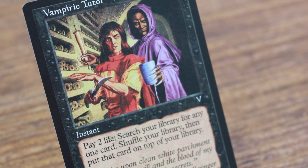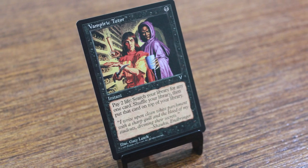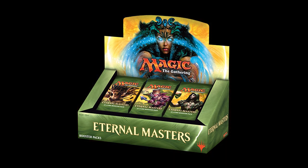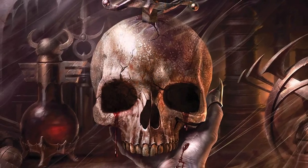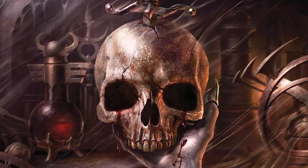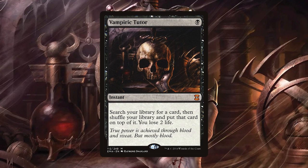After 6th Edition, Vampiric Tutor did not receive a reprint for over 15 years. The reason why was because the tutor was too powerful to return to Standard. All of that changed when Eternal Masters released in 2016. Although I'm a huge fan of the original art, the new artwork by Raymond Swanland also looks good — the hand holding up a skull impaled by a dagger is very thematic and fits the card's name perfectly.